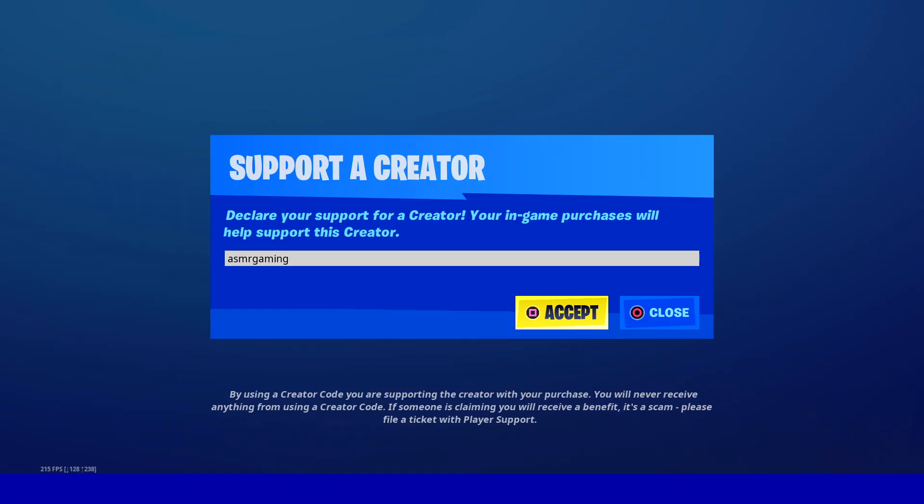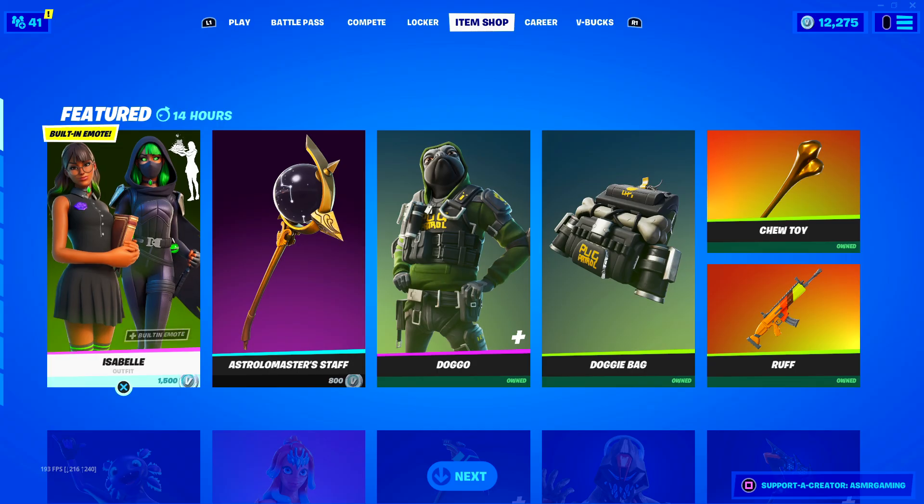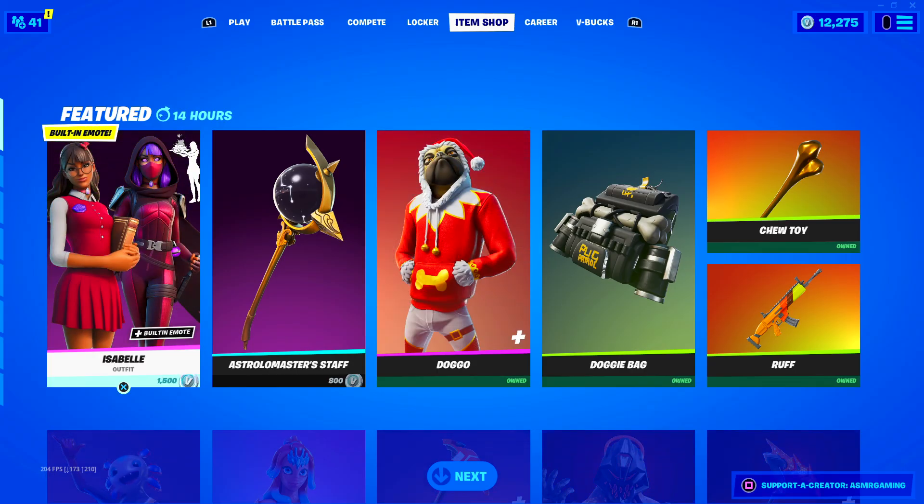So if you are picking up anything on the Fortnite item shop or Epic Games store — Battle Pass or anything like that — be sure to use code ASMRGAMING. And let's check out this brand new skin.